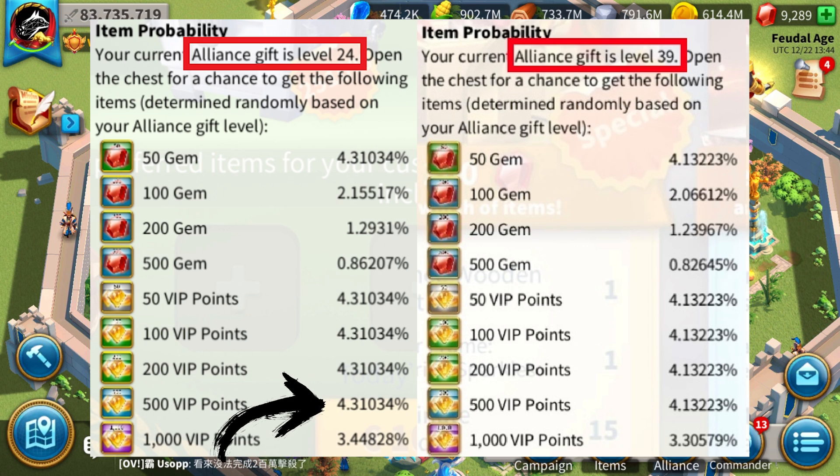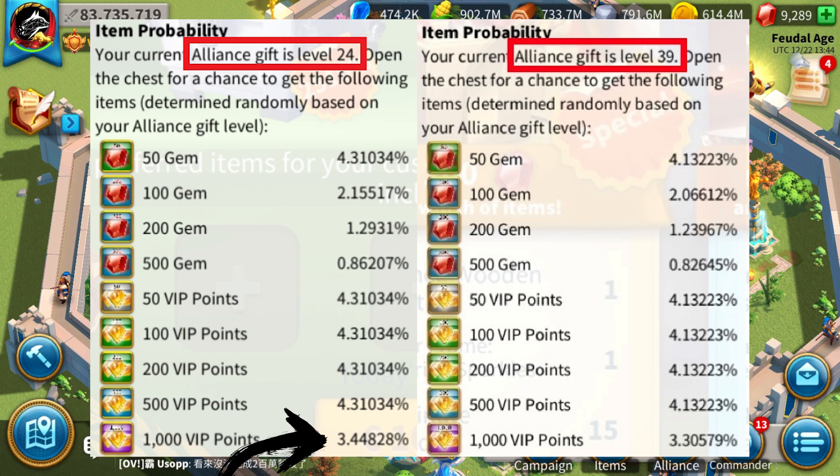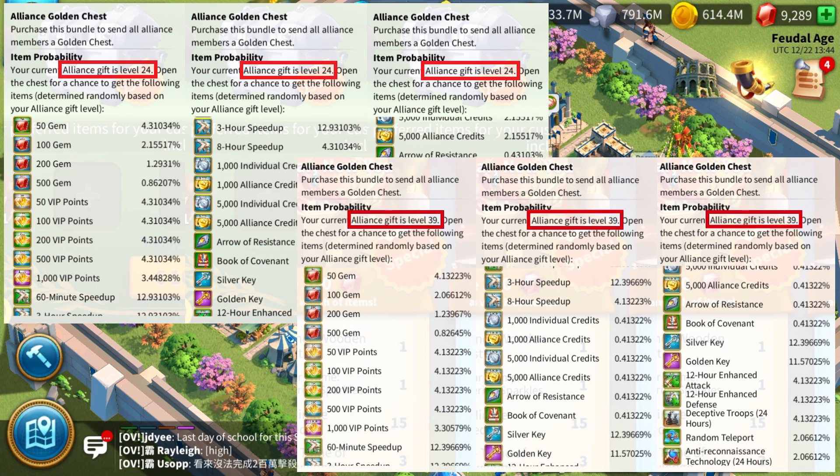Same story for VIP points: 4.31% for every pack up to 500 VIP points, while level 39 alliances have 4.13%. For 2000 VIP points — the 1000 token where you get 2 of them — level 24 alliances have 3.44% while level 39 has 3.30%. Speedups, same story — everything is on screen and you can find screenshots on my Discord. Overall, level 24 alliances have an 8.61% chance to get gems while level 39 has 8.24%. For VIP points: 20.68% for level 24 versus 19.82% for level 39. Speedups: 30.17% for level 24 compared to 28.91% for level 39.